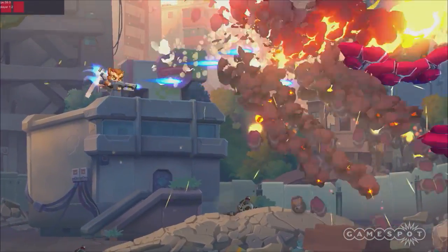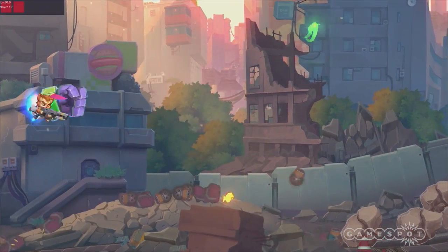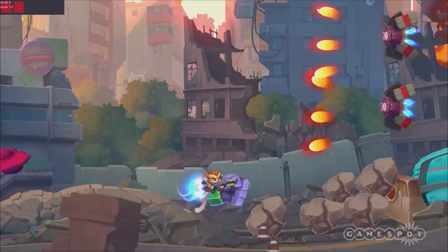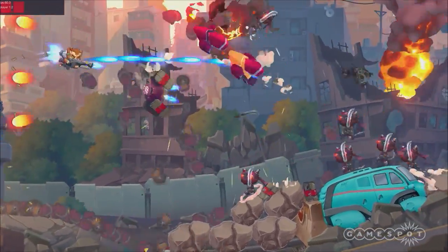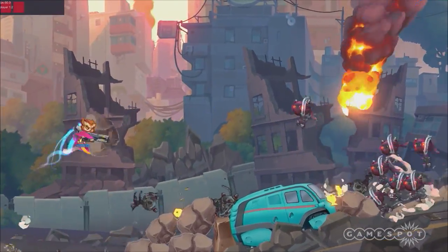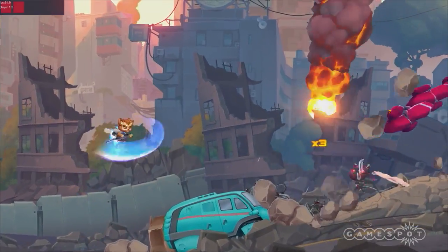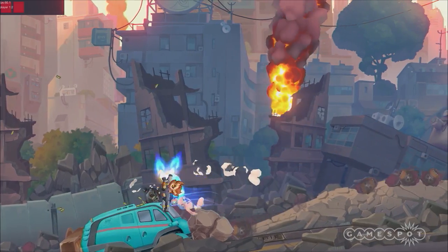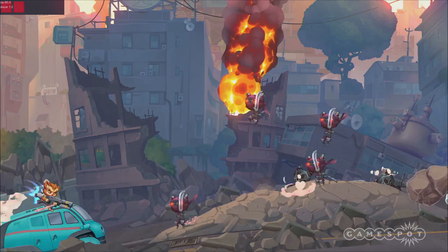We're planning to make different characters — you can collect them and choose them before each level. They'll have special abilities and passive effects, like some can have more speed or more life. Different weapons too — we've got melee weapons, so there could be very different weapon options. I like just picking up stones and throwing them. Can you pick up that van as well? No, it's too heavy.